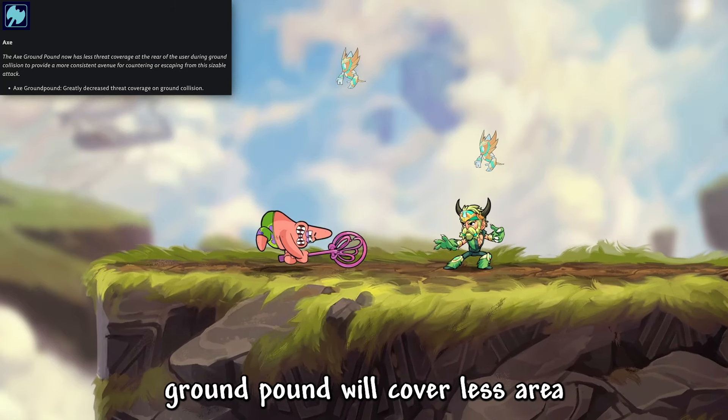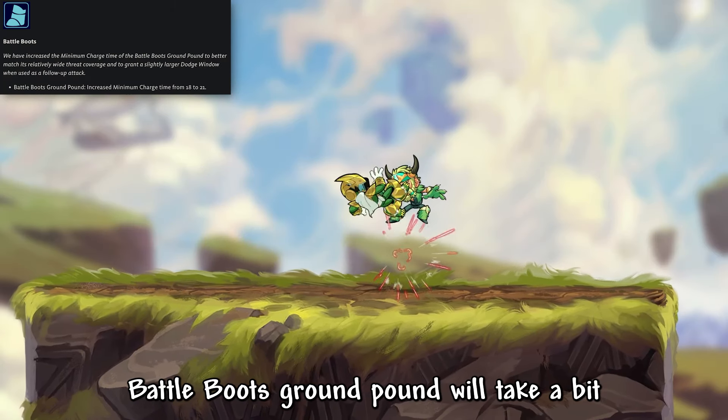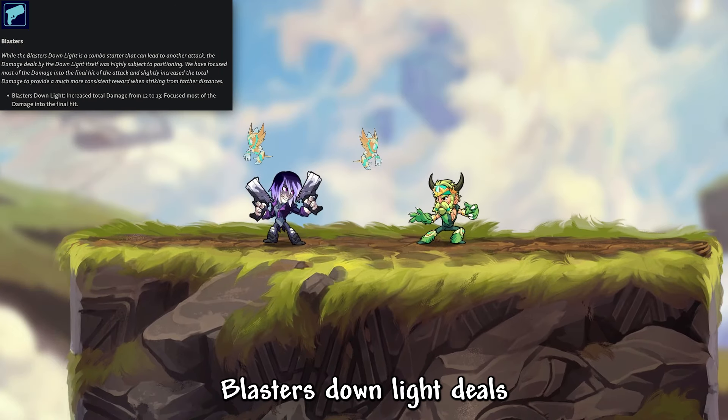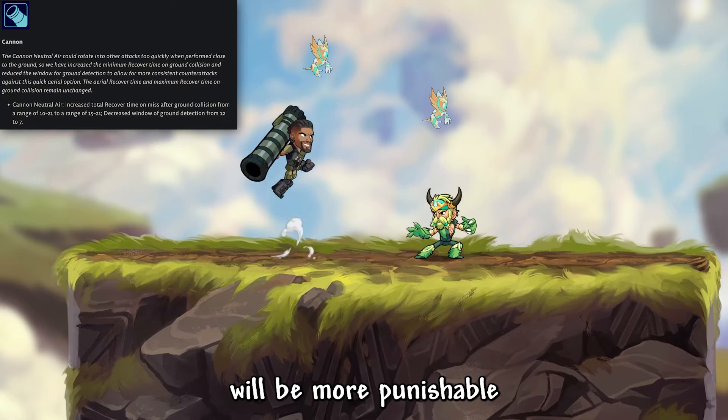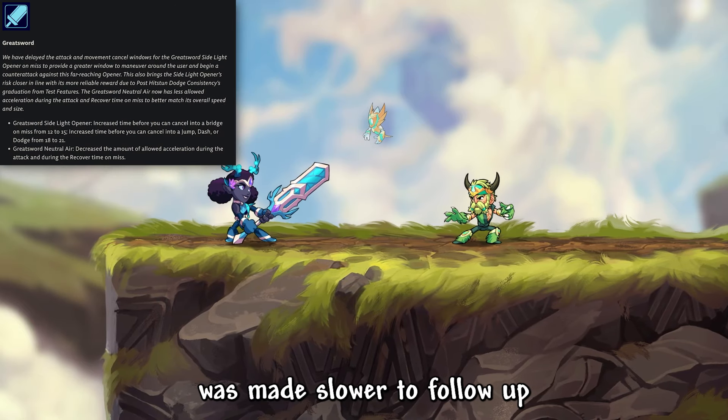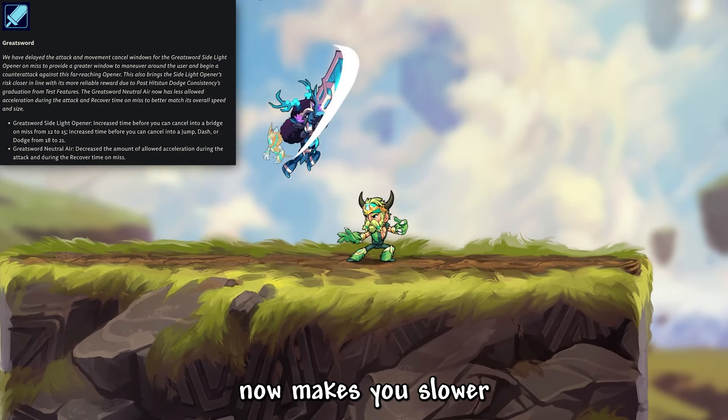Starting with Axe, Grounded Ground Pound will cover less area. Battle Boots Ground Pound will take a bit more time to come out. Blaster's Down Light deals one more damage and now deals more damage at the end of the attack. Cannon's Grounded Neutral Air will be more punishable. Greatsword's Side Light was made slower to follow up unless you hit it, and Neutral Air now makes you slower.